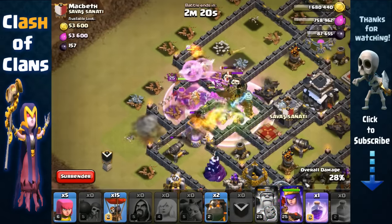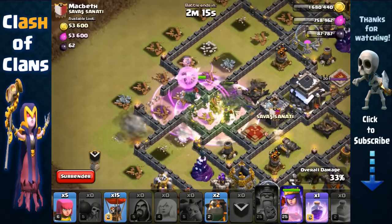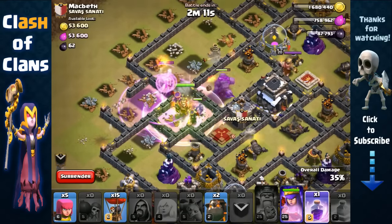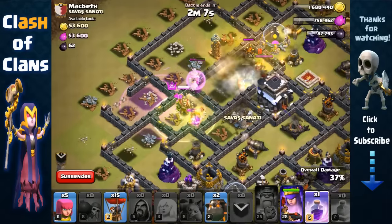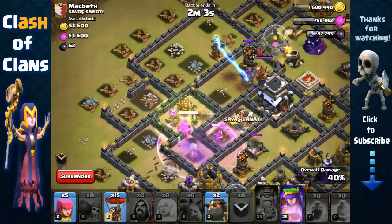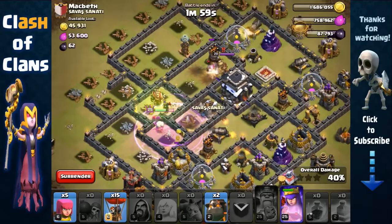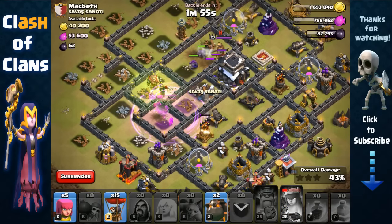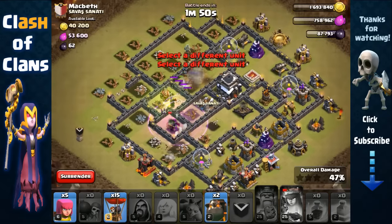Using the rage spell on those clan castle troops and activating the king's ability — but it looks like he died quickly from balloon damage. The healers have retargeted toward the golem, which is expected. We use another rage spell to invest in the kill squad since we need another air defense down. The Archer Queen should be able to get it — activating her ability now. She takes out the air defense and then the archer tower.